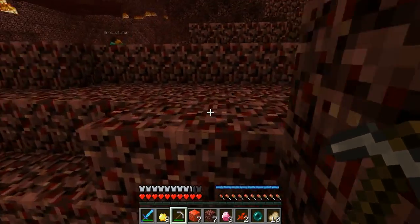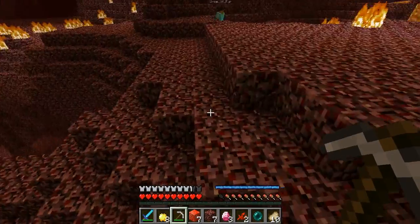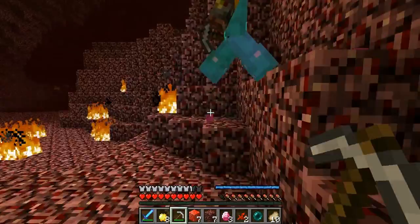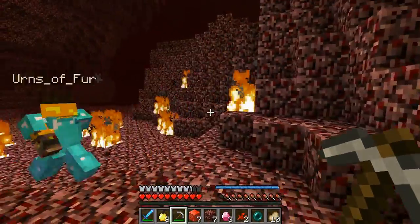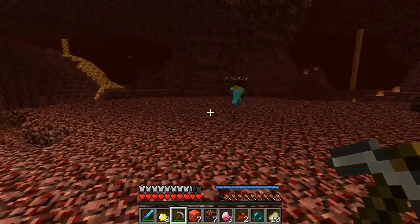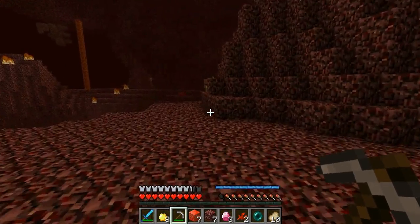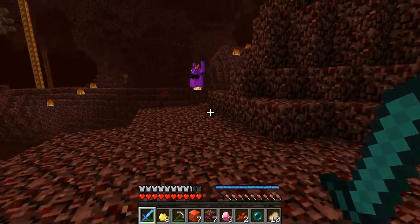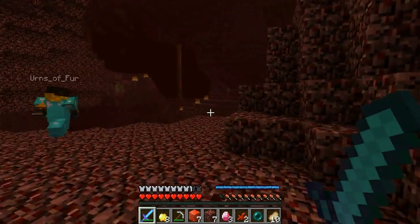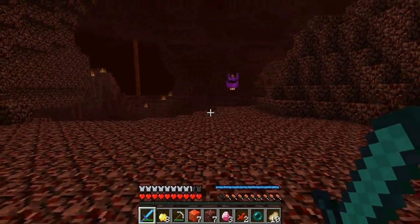Should we explore some more? I feel like maybe getting a waypoint mod would be kind of good. I love the look of blood gems — they're like pink diamonds. One thing we need to find is purple blazes. Speaking of it — right here. That's a blaze, but a purple one.